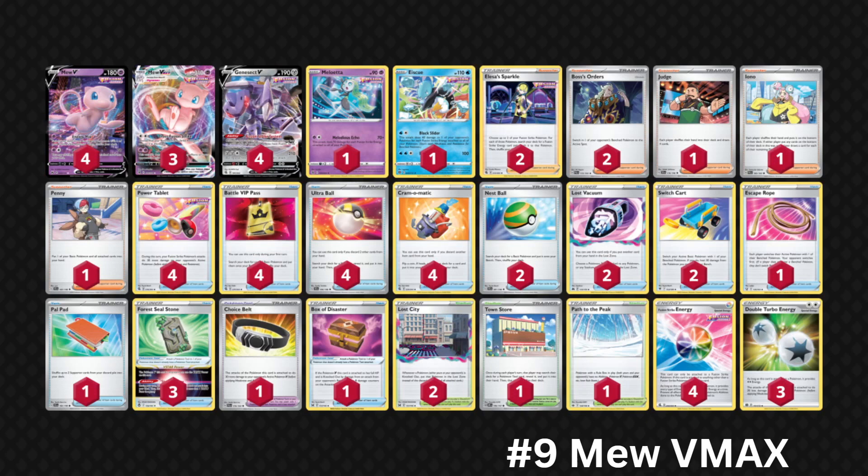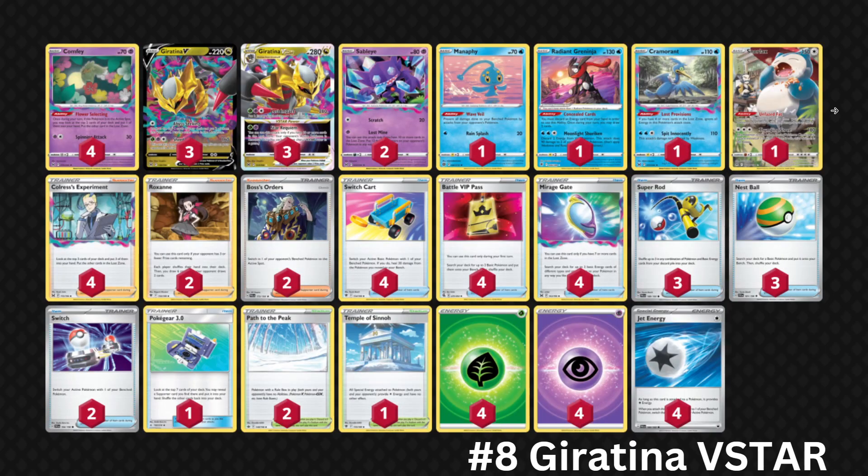You have a solid one-prize attacker with Melodious Echo, a Spiritomb counter with Block Slider, and Mew VMAX is one of the most powerful attackers in the game. However, there have been a couple of decks recently that have risen quite a bit in popularity — specifically Charizard EX and Lugia VSTAR — which are matchups that are relatively difficult for this deck to handle. If it doesn't hit those decks, it can truly beat anything in the format.